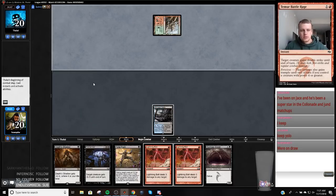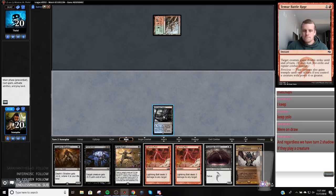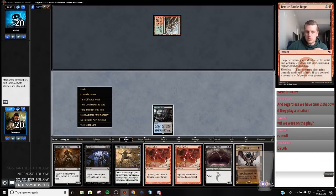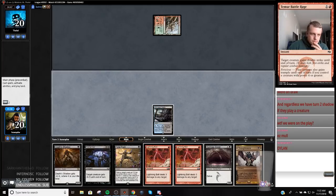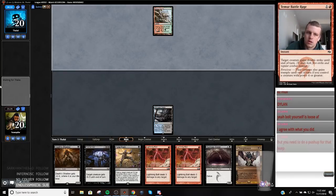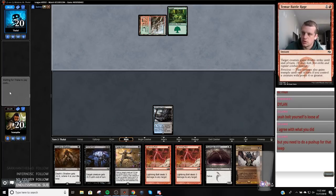We're playing against Jund. I didn't want to bolt myself there because we're playing a resource game. I'm going to hold this Thought Seize because there's a chance my opponent plays a creature — I can deal with either of the creatures. I want to fetch a Watery Grave, but I'm tempted to fetch a Blood Crypt also.